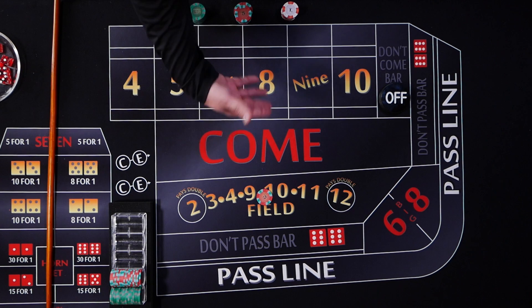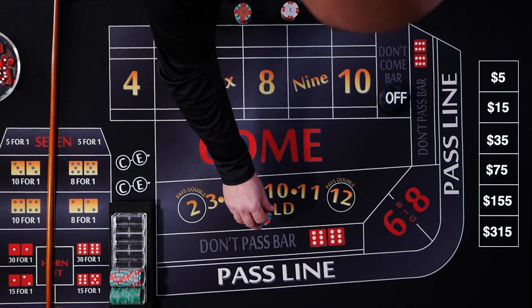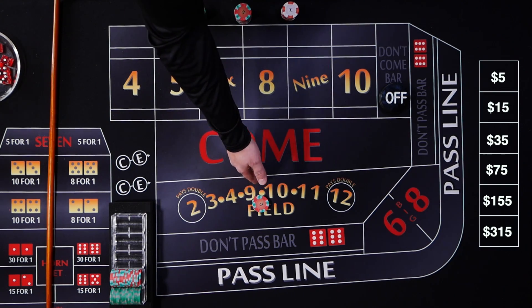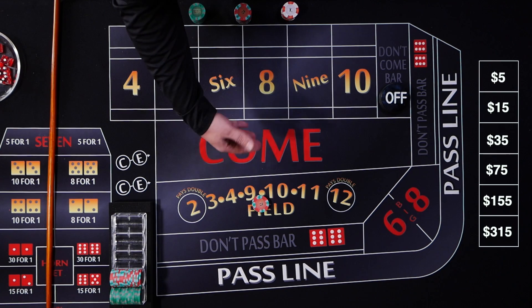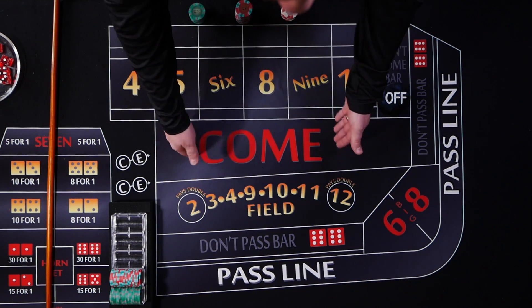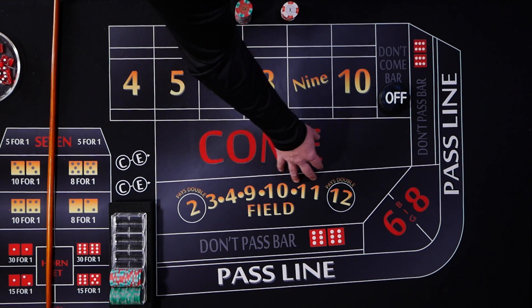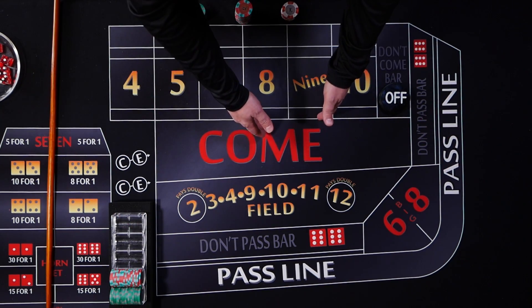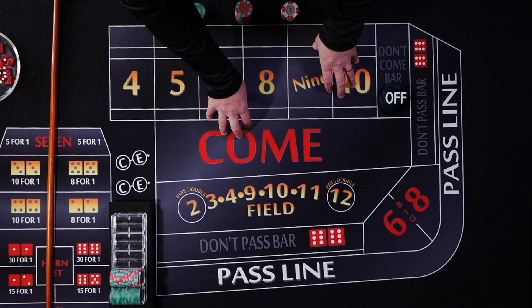If you bet $5 in the field and lose, you come back with double plus a unit — so $15. He keeps progressing that way: $15 bet, then double and add five gives you $35, then $75, $155, and finally a $315 bet. If the dice rolls seven times and you don't see a field number, you're going to lose all six levels of your bets — all $600 — and you're done for the day. That's why he says limit it to 20 minutes. It can and will happen, but you're looking to avoid that.